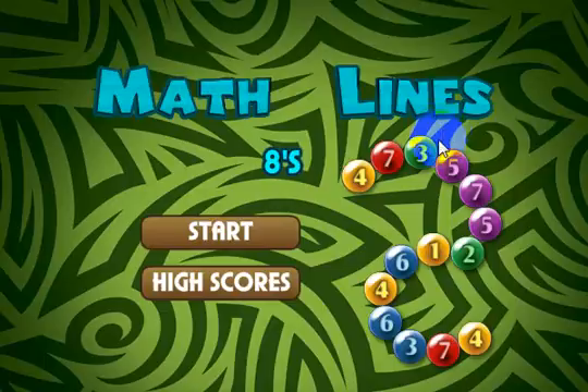Okay, let's go ahead and look at the game. This is the main menu that you'll see when you come into the game. This particular game is our 8th version. We'll have MathLines 4 all the way through MathLines 15, and they only vary by the total that you're trying to get on each game. We'll also have an integers version that has both positive and negative numbers that you'll try to get certain totals with.